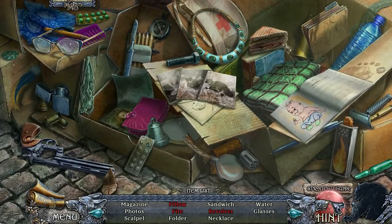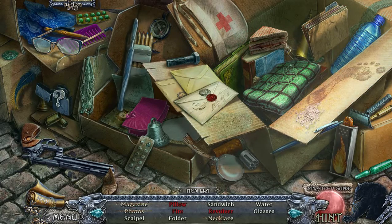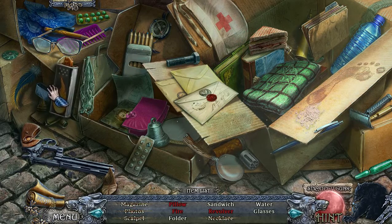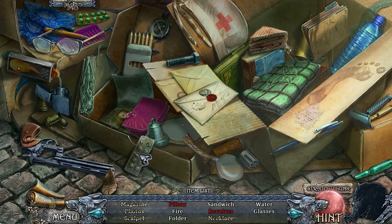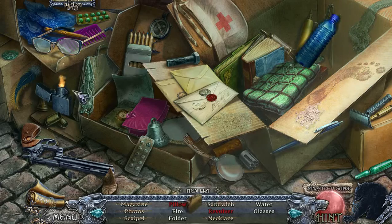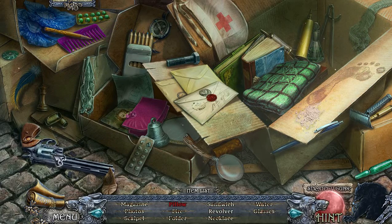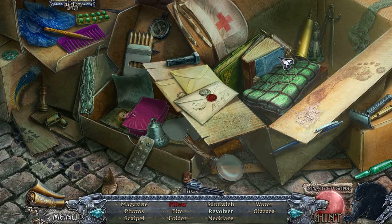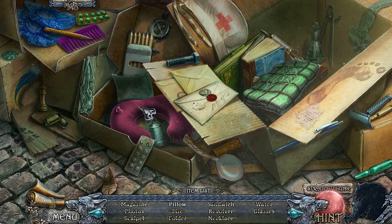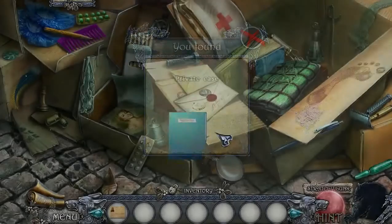Oh, we have more hidden objects! Let's just find these hidden objects real fast and then get back to the police station. There's a sandwich, a folder — the folder is a very important thing to get. It's just some random person's folder, but we'll get to see why it's useful in just a moment.